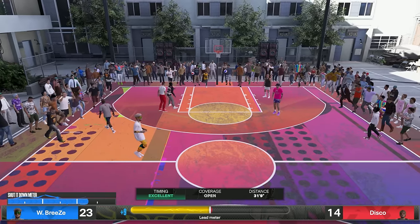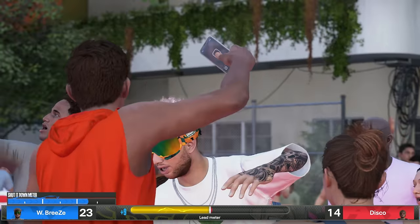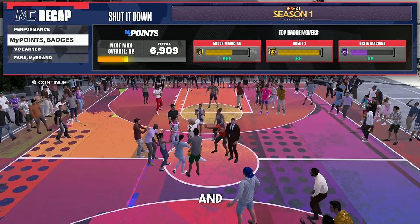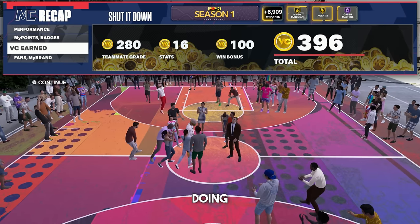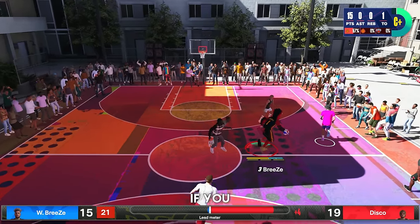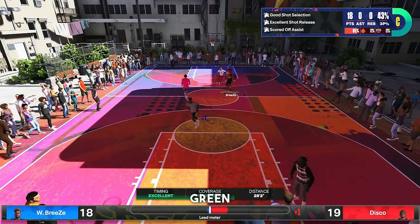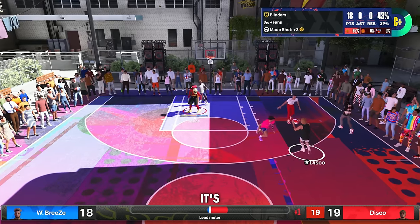When it comes to other badges like Midi Magician, Open Looks, Catch and Shoot, Corner Specialist, anything like that — those are most likely going to be C, B, or A tier badges for you. It's literally just the same method — you just want to grind them in here. If you want Catch and Shoot, take Catch and Shoot shots. If you want Corner Specialist, take corner shots. And if you want to grind both at the same time, take corner shots off the catch and shoot. Then obviously, if someone's in your face, you get progress towards Green Machine, Blinders, and Deadeye all at the same time. So you guys can stack all these badges together — it's extremely easy.